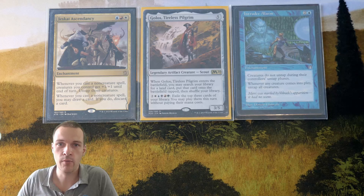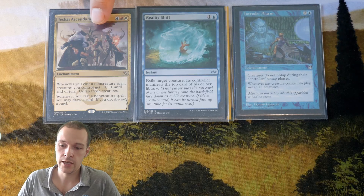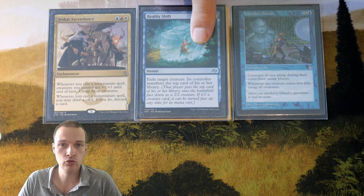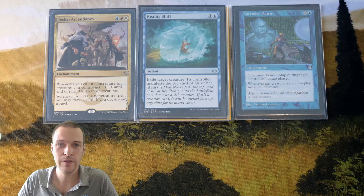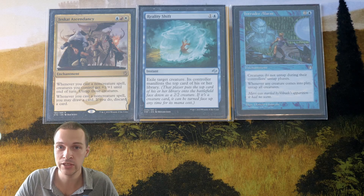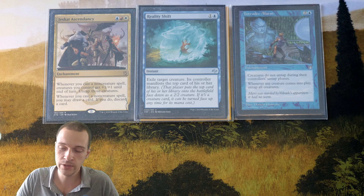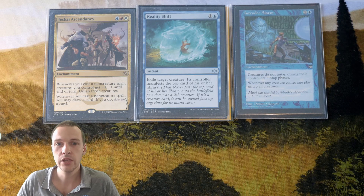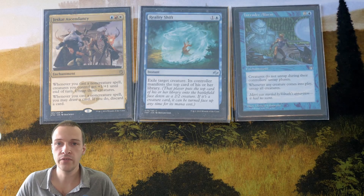Here is Reality Shift. This is a non-creature spell, so it's going to trigger Jeskai Ascendancy. It's an interaction against your opponent's creatures — it exiles a creature they control. When you do so, you will manifest the top card of that player's library, putting a 2/2 creature into play, which will trigger Intruder Alarm. So in other words, Reality Shift will trigger both of these two enchantments.